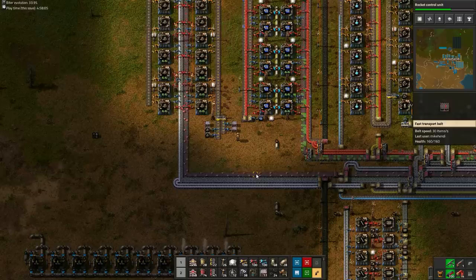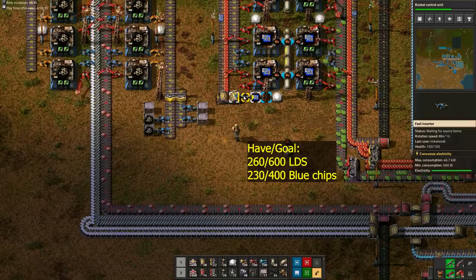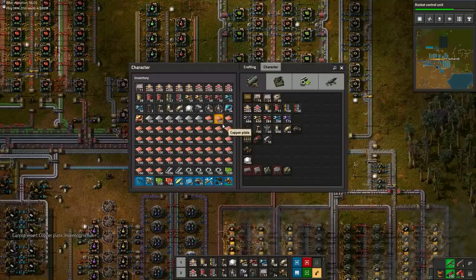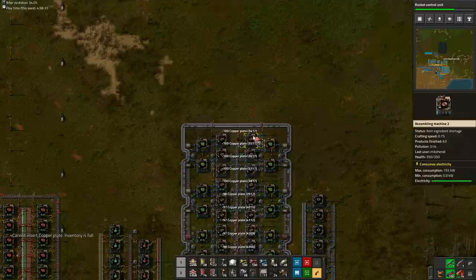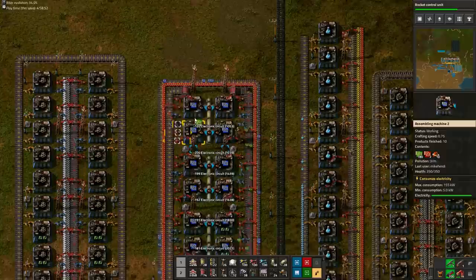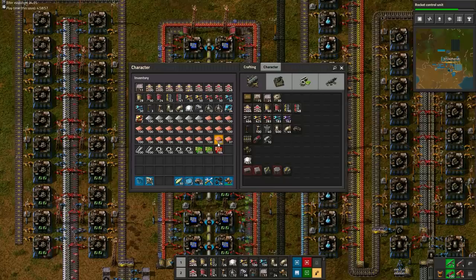Now for the resource distribution. Our next short term goal is 600 low density structures and 400 blue chips for yellow science. I have 260 low density structures and 230 blue chips, so my production is fairly balanced. If yours is not, remember that the production rate of these items is decided by your copper distribution. More copper to green circuits if you're behind on blue circuits, or more copper to low density structures if you're behind on them. Still, it's time to spend the buffered copper and green circuits. Because my production is pretty equal now, I'm going to use my buffered resources to give both blue circuits and low density structures a temporary boost.